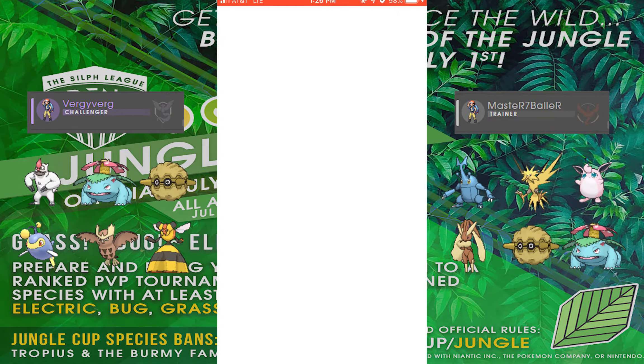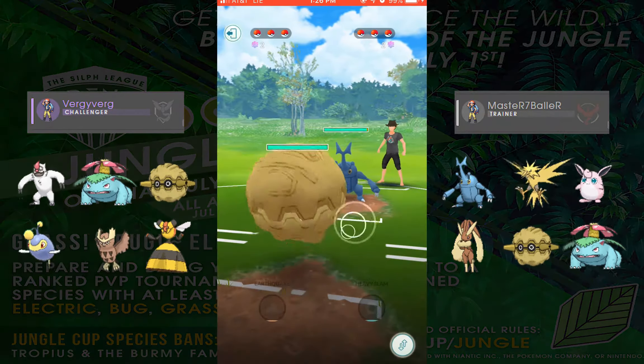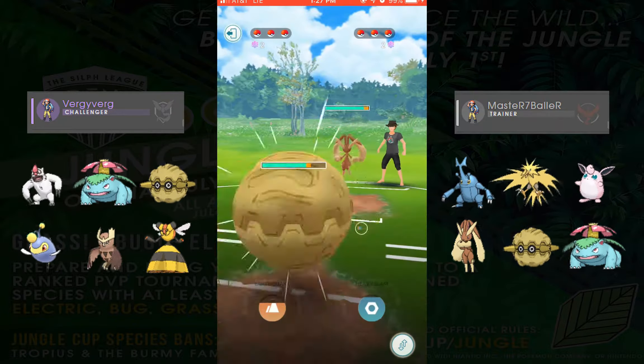Let's get to the matches. My team here on the left consists of Vigoroth, Venusaur, Forretress, Lantern, Noctowl, and Vespiquen, and my opponent is Master Baller.